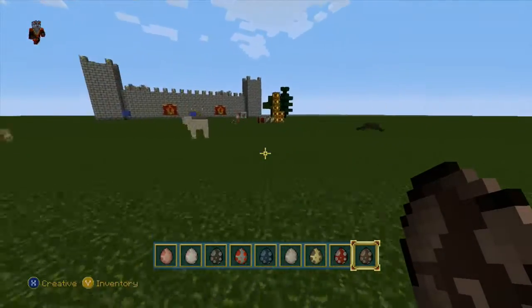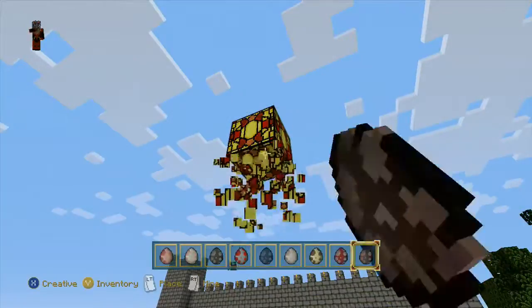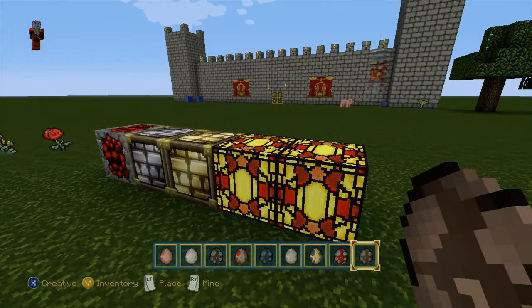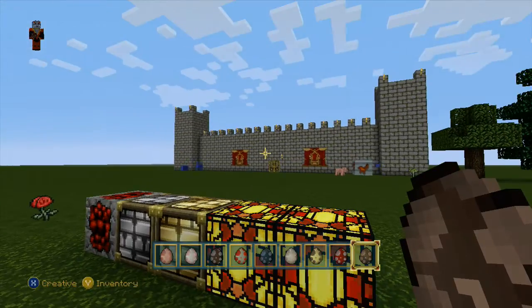Anyway guys, this is the fantasy texture pack. If you don't have it, get it - it's only a dollar guys. If you're not subscribed, hit that subscribe button and come join the fun. But for now, this has been your boy Aries the Greek - peace out.